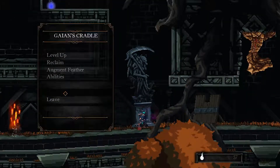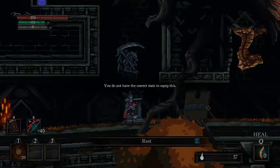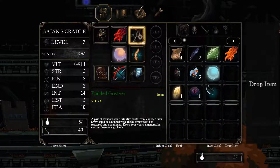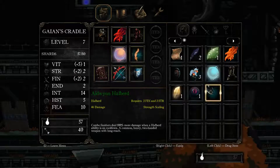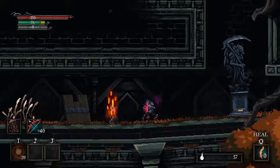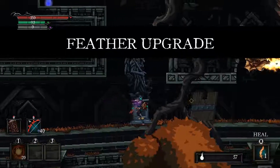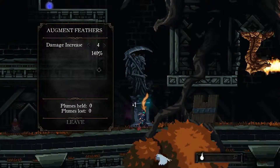Hang on a second. I don't have... Another question - if I have this, can I equip it? No, I actually need the base stats despite having four. So that's also a no. What is this? Feather upgrade - oh, I got one more feather. Guess what? We're getting more damage actually. Augment feather, four. Leave.